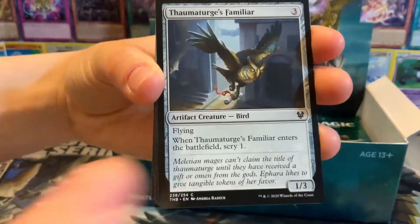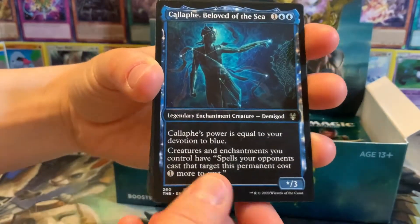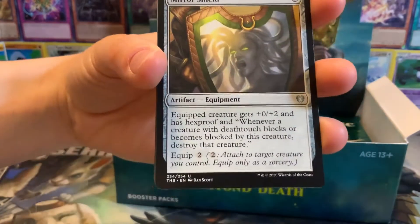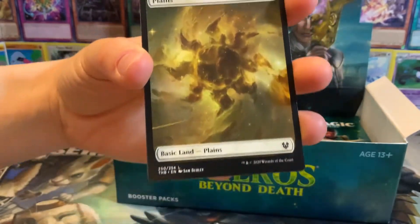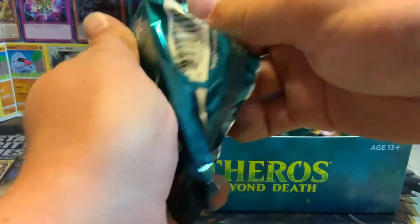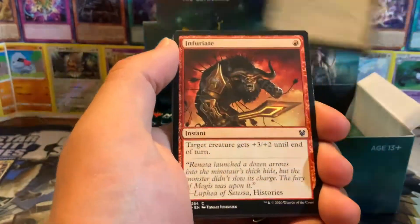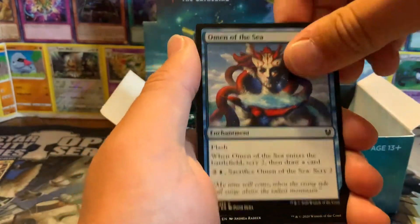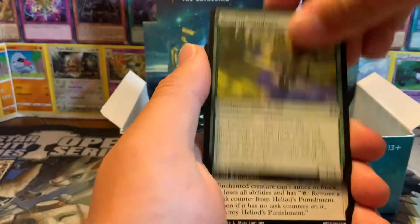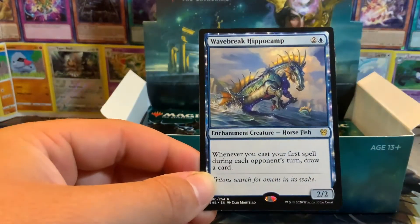Even though the uncommon legendaries aren't super crazy, I'm probably going to build a Commander around one. There's the blue one - so there's one in every color? Yeah, there's one in every color. We have red, green, and blue so far - and white, the white was foil. So we've gotten them all except black, which is Timmeret - I think it's Timmeret. Nessian Wanderer, Heliod's Punishment, and a Wavebreaker Hippocamp. Whenever you cast your first spell during each opponent's turn, draw a card.